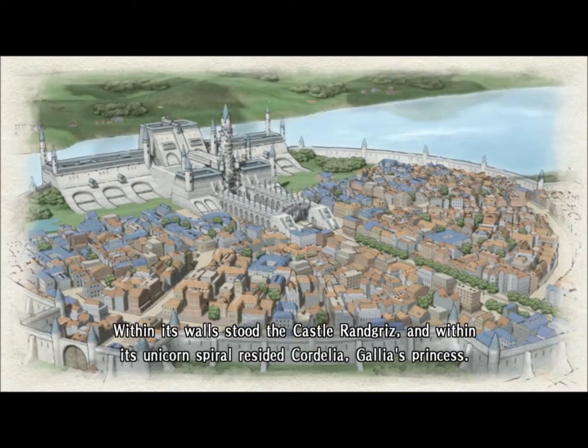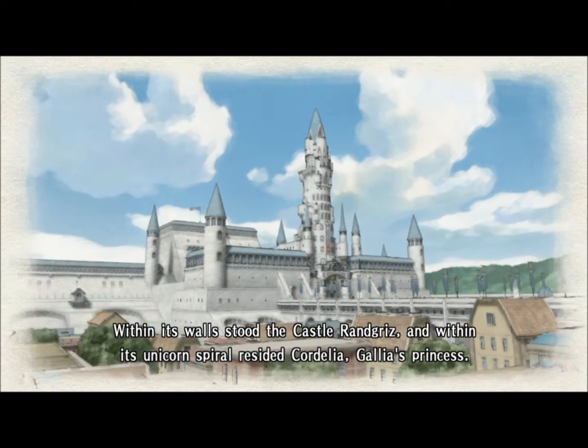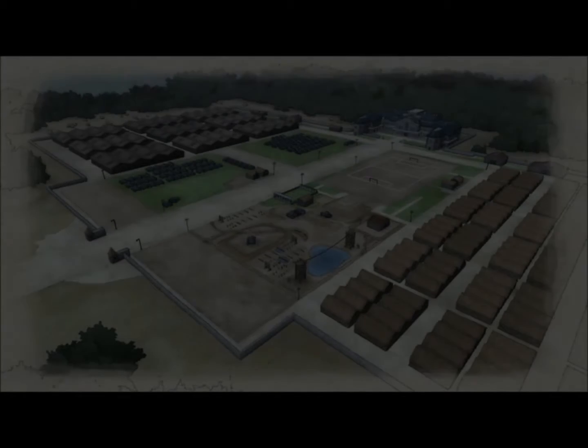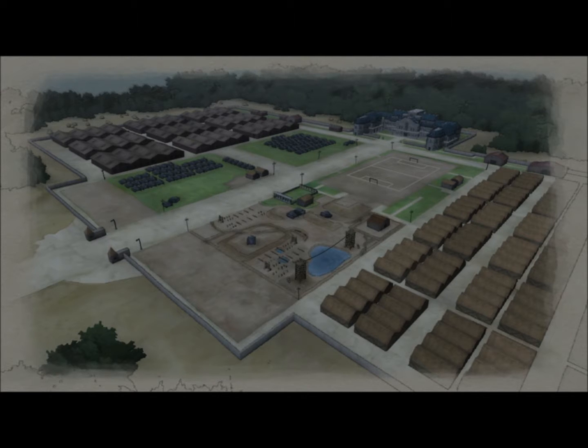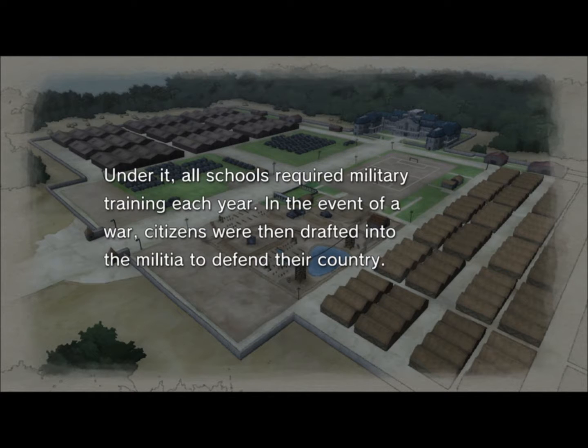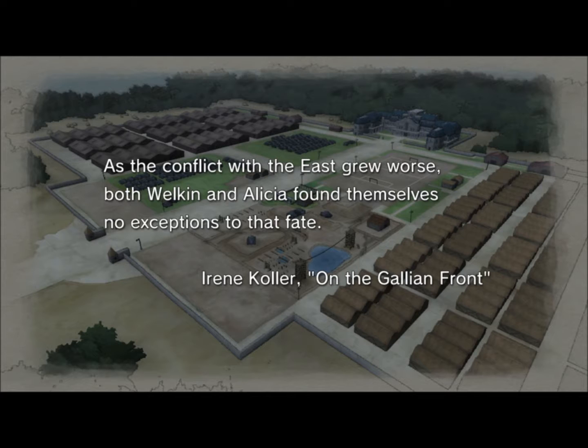A town secure and stable since ancient times — within its walls stood Castle Randgriz, and within its unicorn spire resided Cordelia, Gallia's princess. Supporting Gallia's policy of neutrality was a system of universal conscription. Under it, all schools required military training each year. In the event of war, citizens were drafted into the militia to defend their country. Which makes me wonder why there are so many refugees — I guess they're retreating to a central area to regroup. Both Welkin and Alicia found themselves no exceptions to that fate, because they might be trained but they still need the equipment.